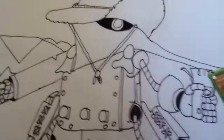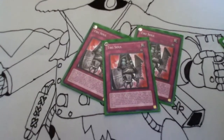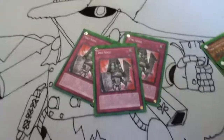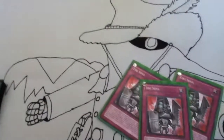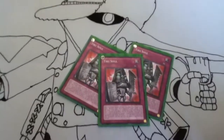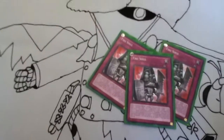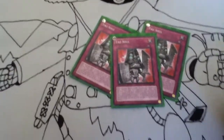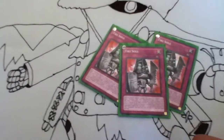Then we have Tiki Soul. He's 1,000 attack, so not as good, but he's got 1,800 defense. He's basically the flip of Tiki Curse. When another Trap Monster you control would be destroyed by battle or by card effect, you can set it face down instead of it being destroyed. So they go Dark Hole, you can set. They go Raigeki target, you can set. They go Celestia target, you can set. It's really good for defense.